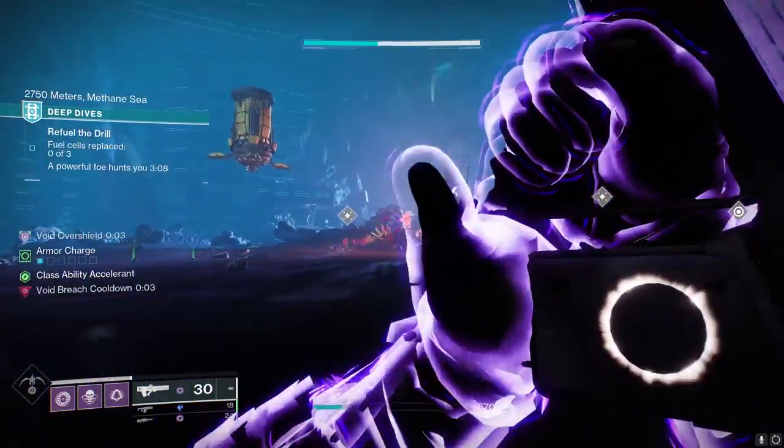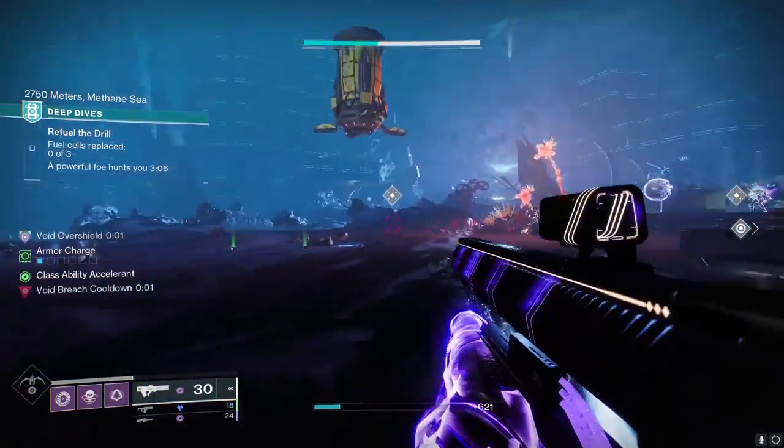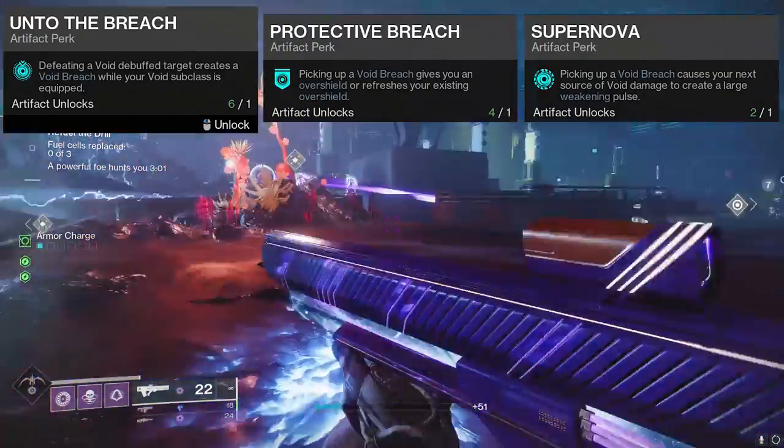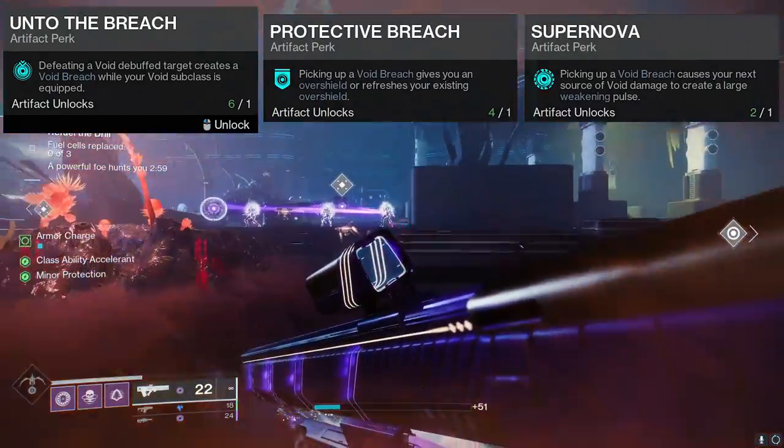Extra reminder: it pairs beautifully with the Season 21 artifact. At the moment, Unto the Breach, Protective Breach, and Supernova create an unholy trinity of PvE void destruction.